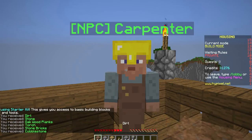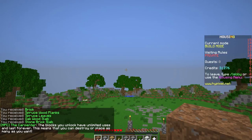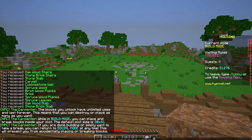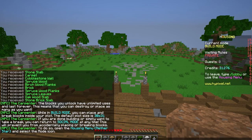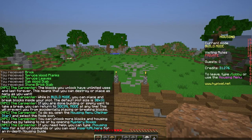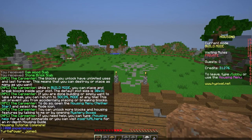The intro said: 'Get your free housing starter kit' — look at all that stuff it's giving! The blocks you unlock have unlimited uses and last forever, meaning you can destroy or place as many as you want in build mode. Default plot size is 30 by 30 by 31. You can return to social mode at any time to prevent accidentally placing or breaking blocks. You can unlock more blocks by talking to the carpenter or opening mystery boxes.